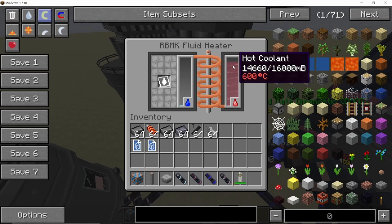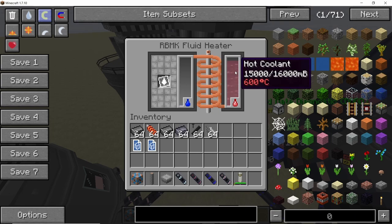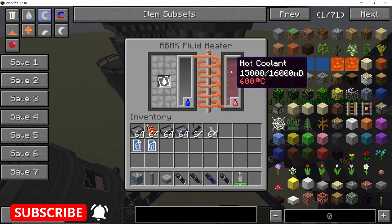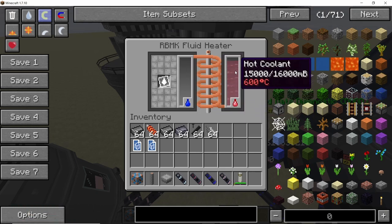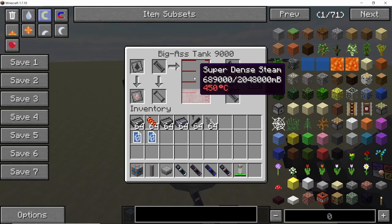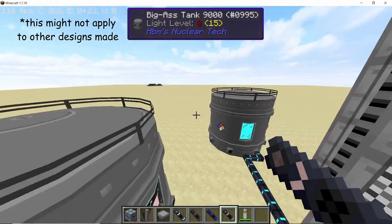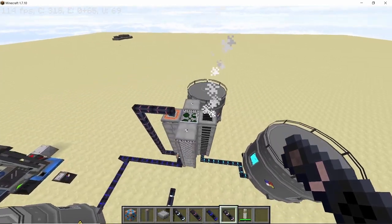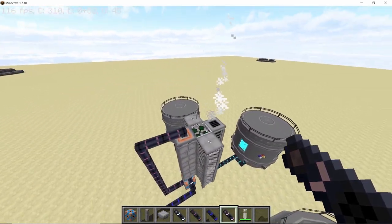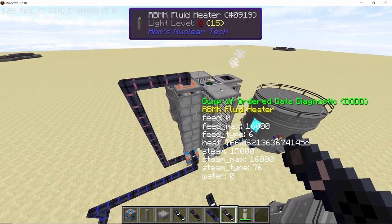Once all the coolant has been converted into hot coolant, this forms an infinite cycle: coolant is converted into hot coolant, and using that, water is converted into steam. You don't need to input any further coolant into this setup. I'm using the cooler to cool down the entire setup, but you can use a different method if you want.